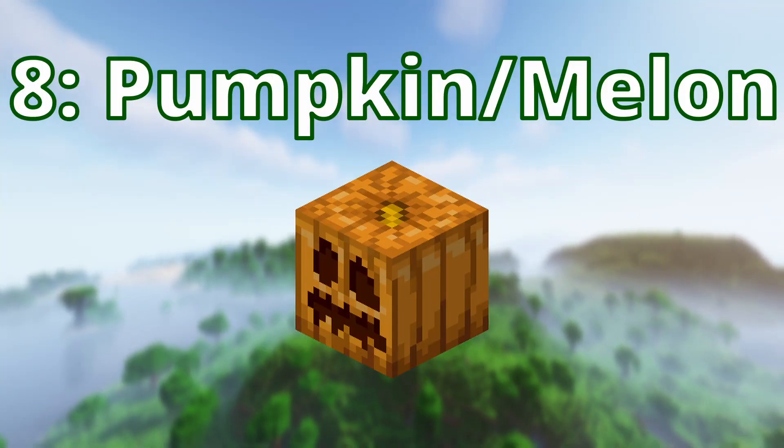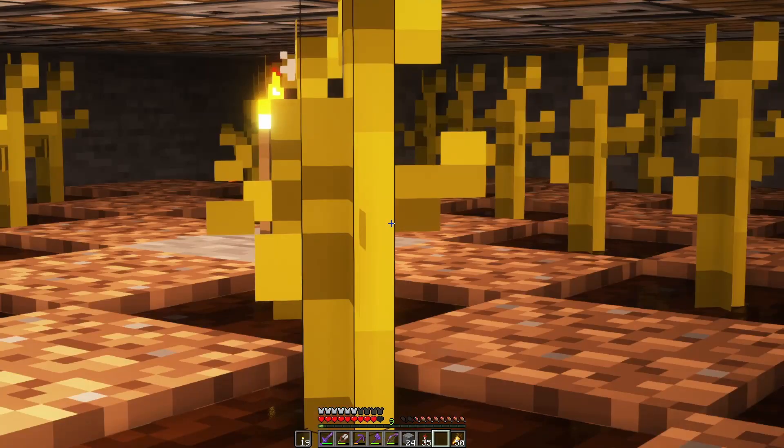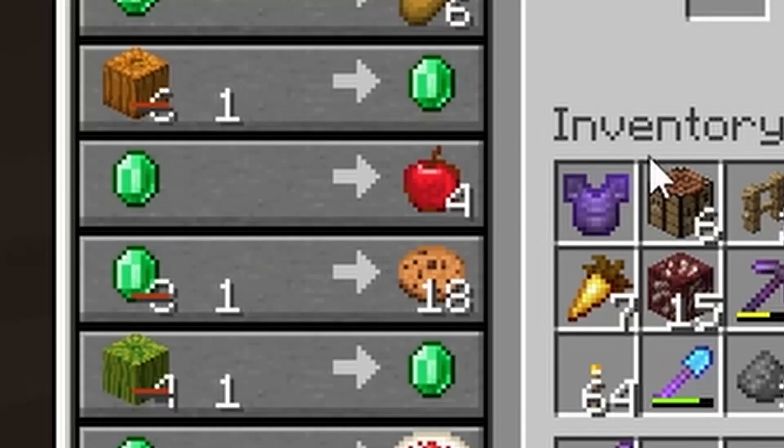Number 8: the pumpkin and melon trade. Just by setting up a super simple automatic farm, this is by far one of the best and easiest ways to get emeralds. You can get these both down to a one-for-one just by curing the villager once, and even without that, it's six-for-one for pumpkins and four-for-one for melons.